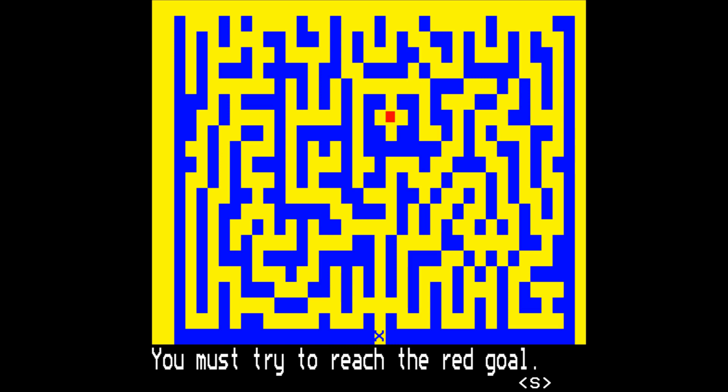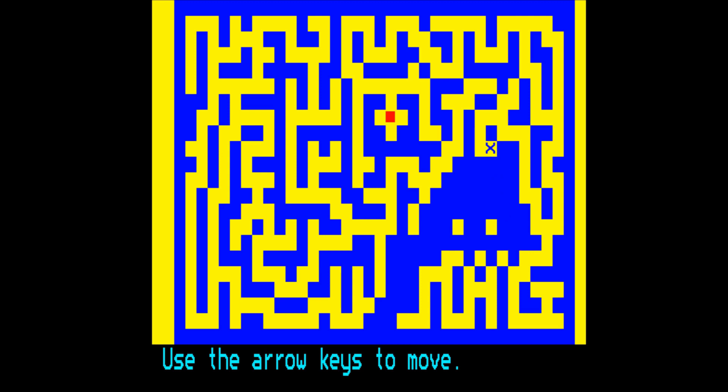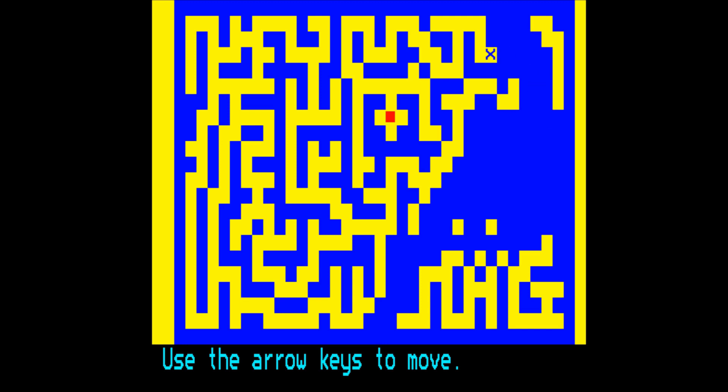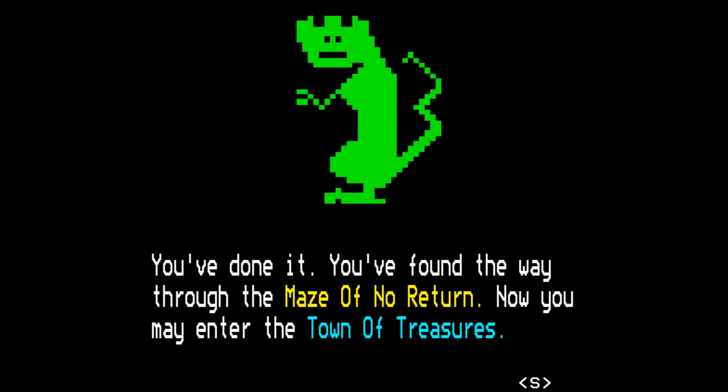How the hell do we get up there? Doesn't help that we appear to be missing the top line of the screen. Oh, it's just a wall anyway. If we go this way, and around here, and up here, and down here, and up here, either way here, down here. There we go. Mad maze skills. You've done it — you've found your way through the maze of no return. Now you may enter the town of treasures.